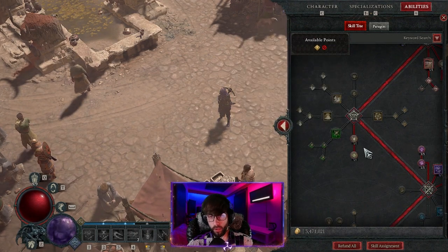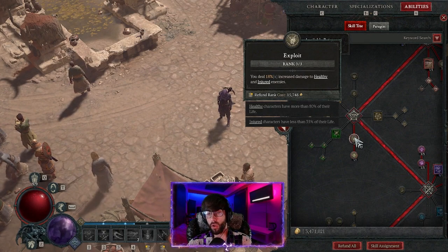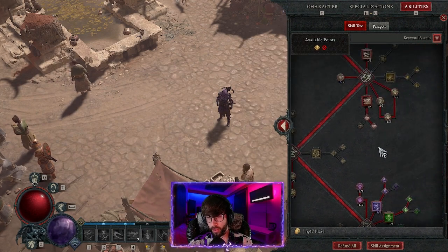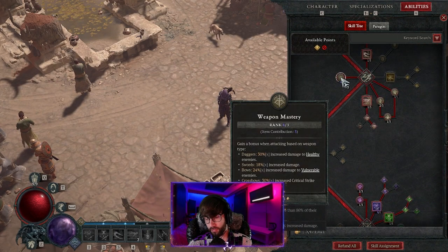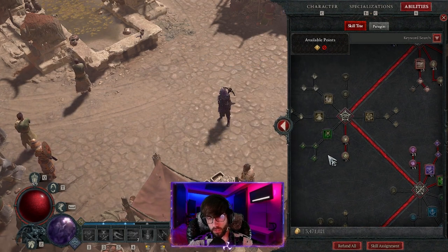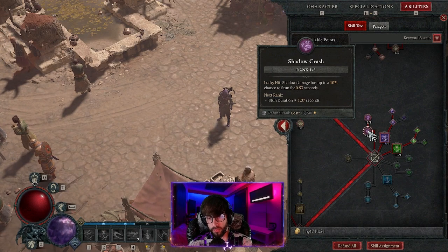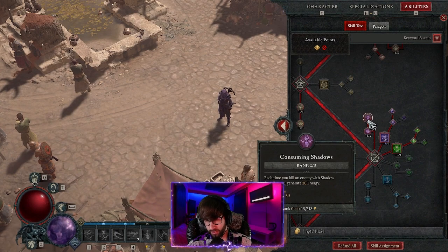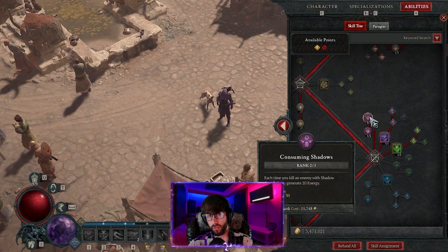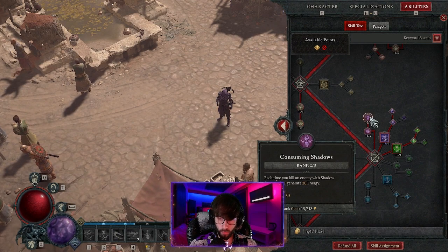Exploit deals increased damage to both healthy enemies (above 80% life) and injured enemies (below 35% life), so you're almost always doing bonus damage. This can also serve as an item-contribution replacement if you can't find Weapon Mastery. Malice gives 7-9% increased damage to vulnerable enemies — we always want everyone vulnerable. Shadow Crash gives a lucky hit up to 10% chance to stun an enemy for 0.5 seconds when you deal shadow damage. Consuming Shadows is critical: each time you kill an enemy with shadow damage you generate 20 energy, so you constantly have energy for your Twisted Blades and don't need to Puncture as much.